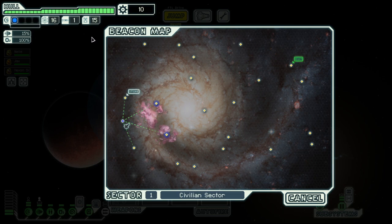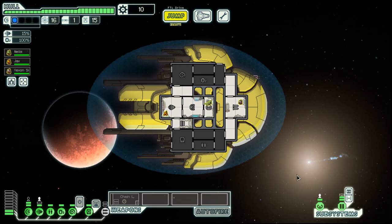You have to keep ahead of the rebel fleet which will eventually come in from the left, and you have to fight other ships. There are different races in the game. This one is the Slugs — not really my favorite race. Their ability is that they can see into neighboring rooms and they cannot be mind controlled, which can be a bonus but it's not all that big.